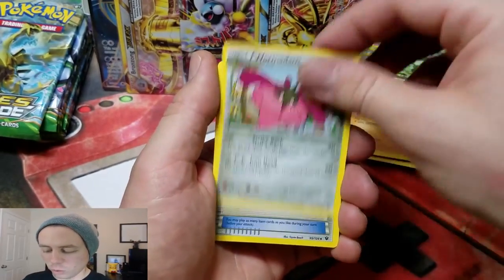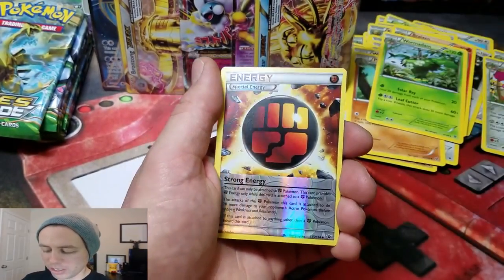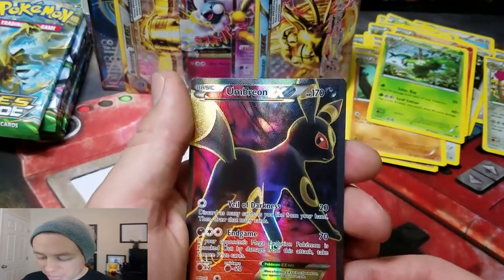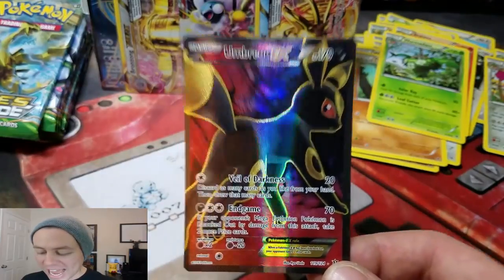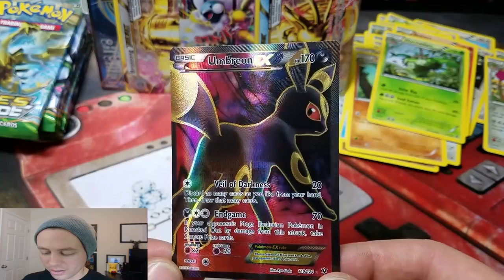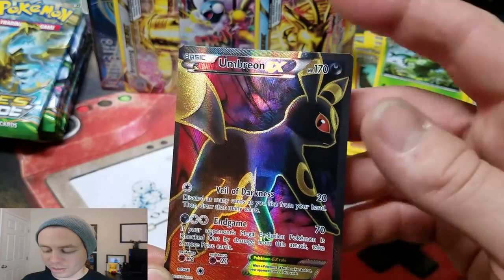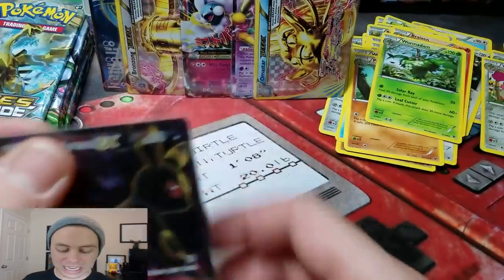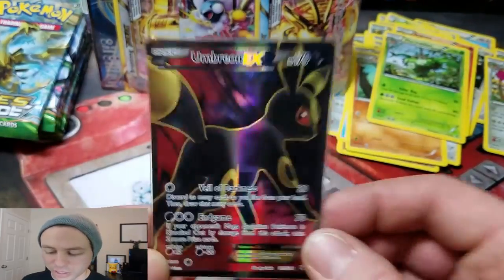Alakazam Spirit Link, Wormatom, De-Evolution Spray, Strong Energy Reverse — nice! Are you kidding me? So we've got a Glaceon EX Full Art and an Umbreon EX. Wow! This card my wife is probably going to steal from me. It is a sweet looking card. It's our favorite Pokemon.